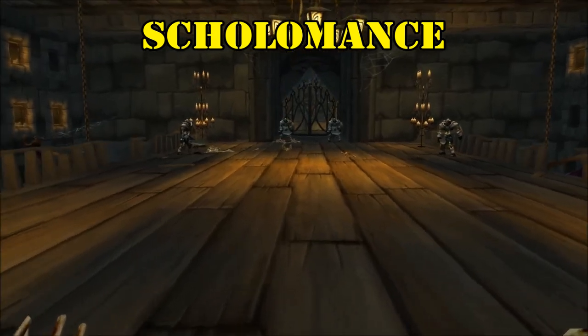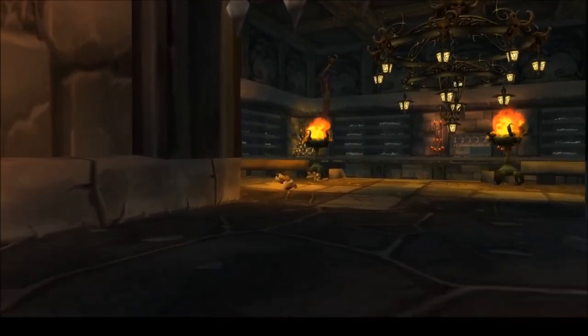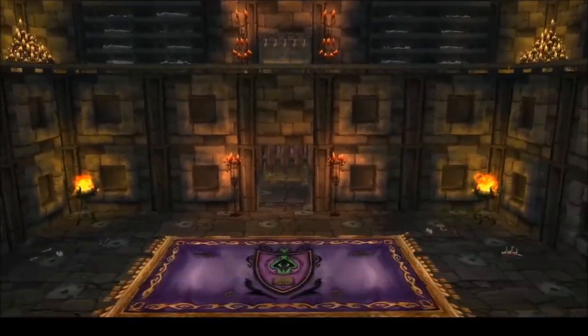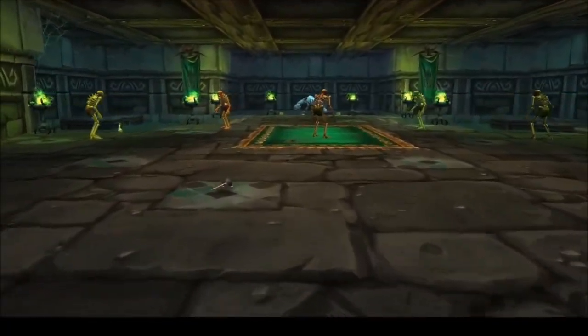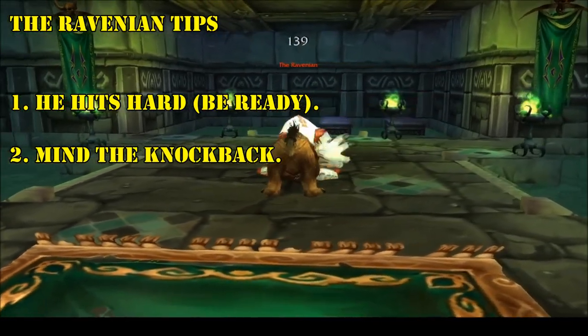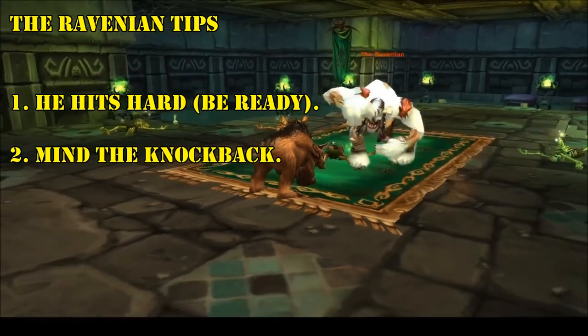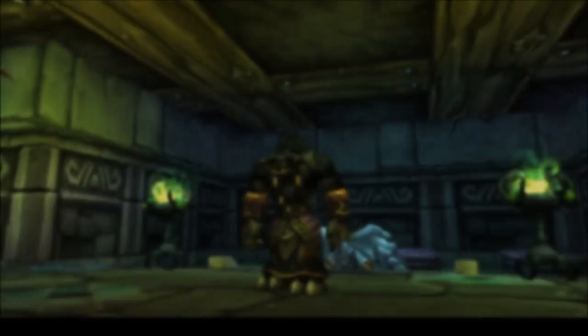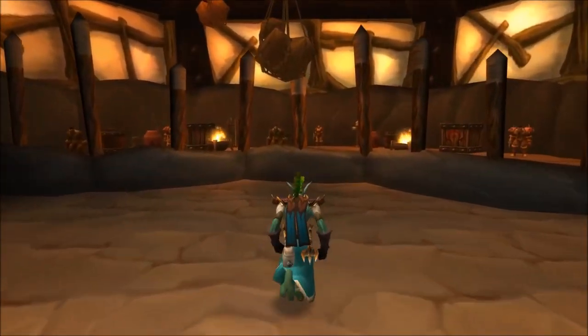Similar to Stratholme, there are only two potential set pieces in Scholomance: the belt and the cowl. Both of these items drop toward the end of the dungeon, so make your way through the entire instance until the final chamber. To get the belt, you'll need to kill the Ravinian in the bottom right room from where you enter. This fight isn't too challenging, but he does hit quite hard, so keep that in mind no matter what your role is. Also, there's a knockback you should be aware of, especially if you're tanking. If you're lucky you'll snag the belt from him; if not, you can buy it from the Auction House.